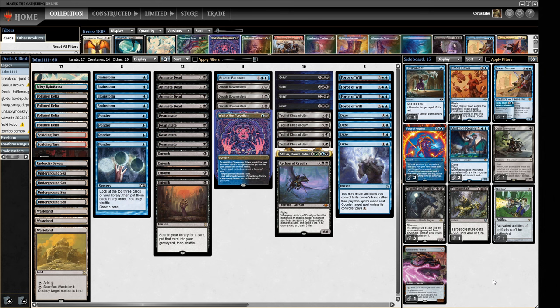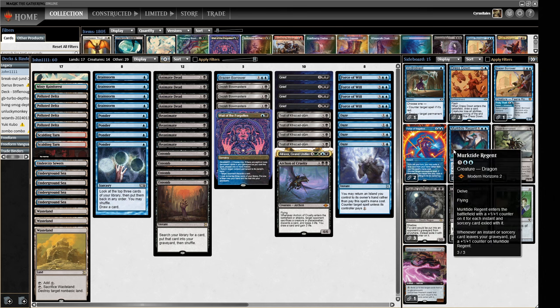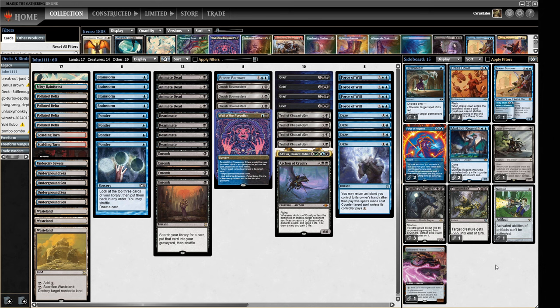For the sideboard, we're not going for a full transformation — some people splash white for Triumph of Saint Katherine and Swords to Plowshares, but we're not doing that. We have another Orcish Bowmasters, three Dauthi Voidwalkers, a couple of Murktide Regents — though I'm not sure how useful Murktide is when we're a graveyard deck ourselves. We also have Force of Negation, Hydroblast, Dismember, Unlicensed Hearse, a Null Rod, another Brazen Borrower, and a couple of Dress Downs. All the sorts of tools you'd expect from a deck with access to these colors.